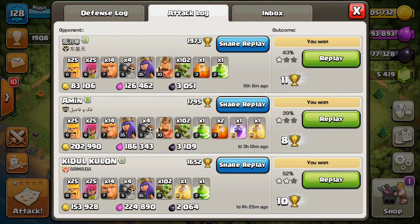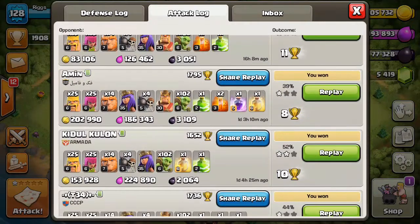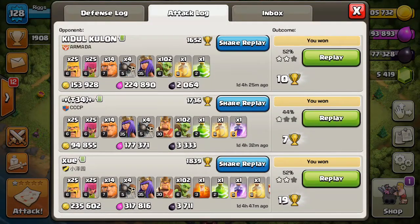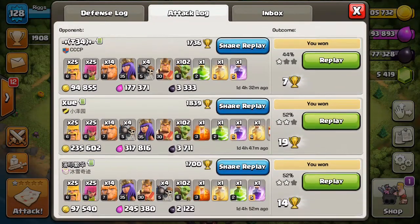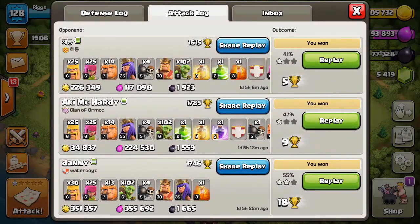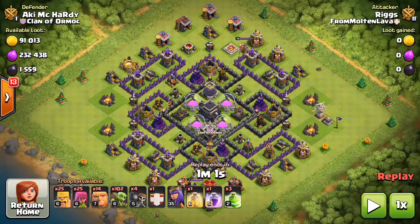It's so easy to find this loot — you can almost be picky on the bases you hit. All kinds of bases with 3,000 or more DE, sometimes upwards of 5,000 DE per attack. These are just my last 10. What's really nice is you end up winning pretty much all of these attacks, because usually the Town Hall is in the core of the base and there are so many Goblins. Let's check out this replay and show you guys exactly how the strategy works.